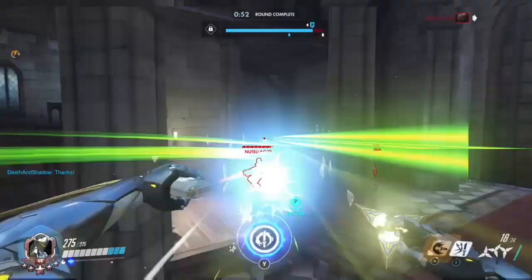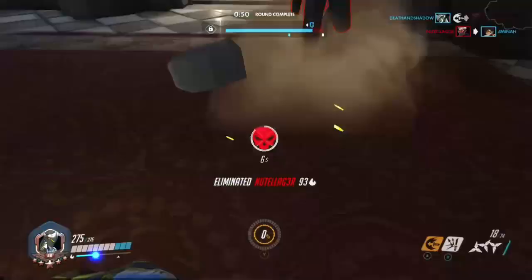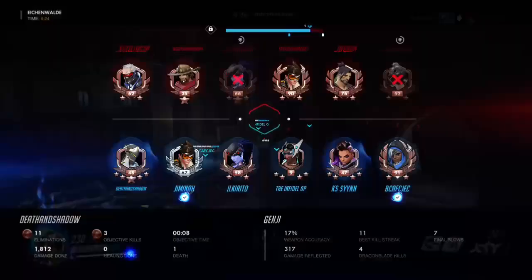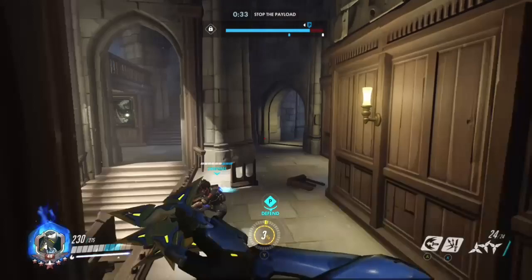Sombra's EMP'd people. I see two squishies in the back that are hacked so I move in and ult, knowing they're helpless. I move in to get Hanzo in the room and I see Roadhog in there — I try to back out because Roadhog could hook me at any point. I probably could have finished him but it's better to be safe than sorry. I've killed about three people with that ult and then a teammate finished off Roadhog. Now we're just waiting for them to respawn.